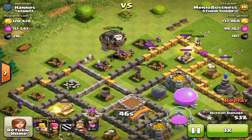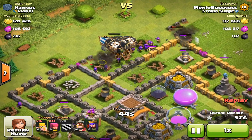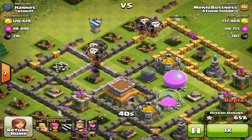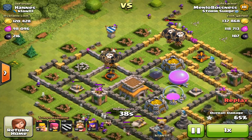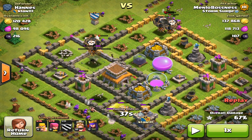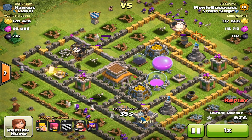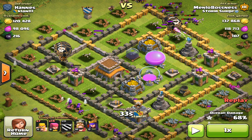So I dropped down my clan castle troops — I think I had five or six balloons in my clan castle. That looks like five balloons. Look how much damage they do — they're OP! As you can see, he only has a couple of archer towers and stuff that shoots at air, so they're completely OP. Just watch how many defenses they take down — one, two, three defenses already.